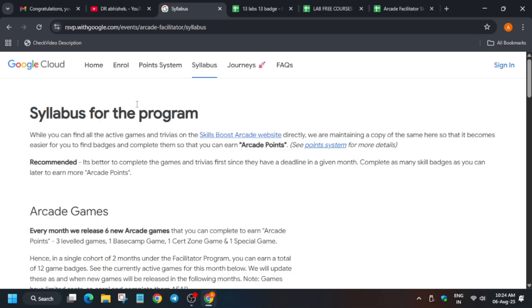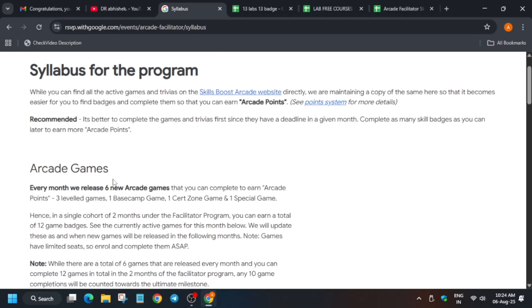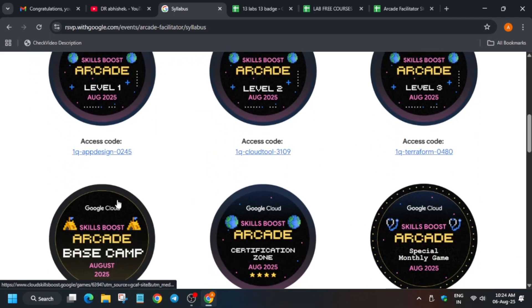In the Arcade Facilitator program, unlike the Arcade program, you get bonus points which you can use to redeem swag. You can think of it like Arcade is a principal and Arcade Facilitator is a teacher or employee of that company. Here you will complete games, get points, and in return get bonus points. Let's discover the syllabus.